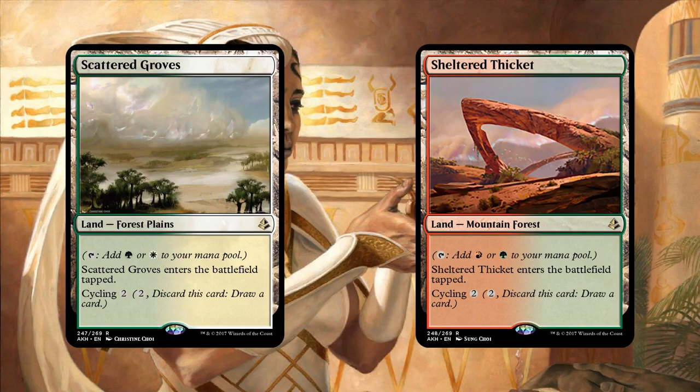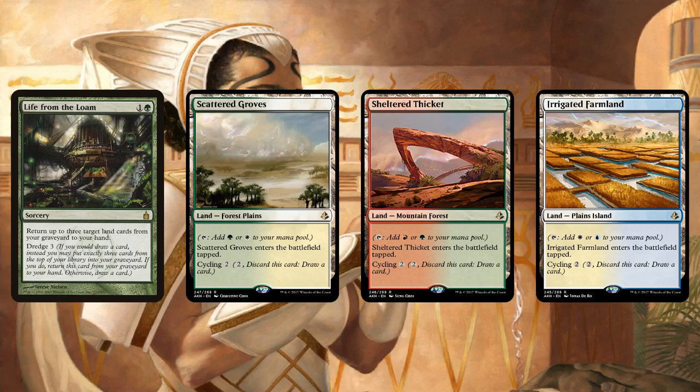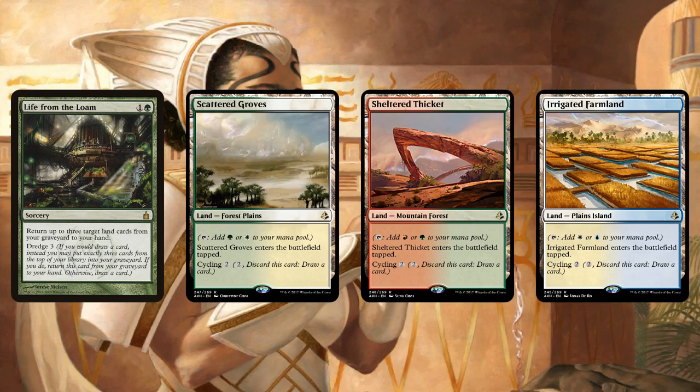I think these will see play in very specific decks — decks that can abuse the cycling part of it, decks that can recur the lands, like Loam decks, or Living End. But as a general-purpose land, I don't see these going anywhere because you already have Fetch Lands, Shock Lands, Creature Lands, and Utility Lands like Ghost Quarter and Tec-Edge. So it's hard to find room to fit these in.